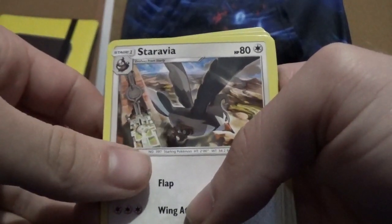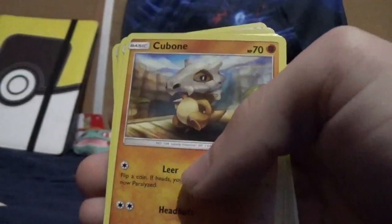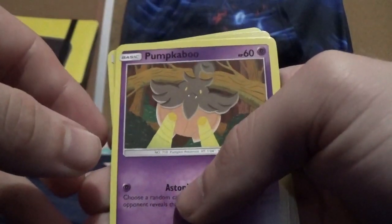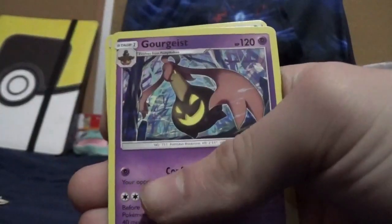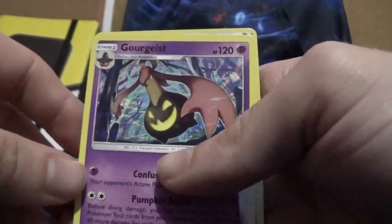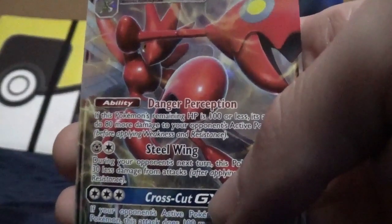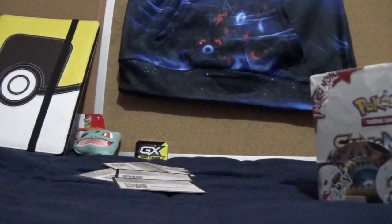I pulled a Starve — or something like that — a Grumpig, a Q-Bone, Fee Bass, Slendit, a Pumpkaboo, Portfish, a Care Blast — which was the Reverse Holo so I'm gonna set that over there — a Gorgias or something like that. But I'm still really, really happy about that Scissor GX I got. It's one that I got from the Dollar Tree cards, so I really wasn't expecting to get anything from those, and I was able to pull a GX off of them.